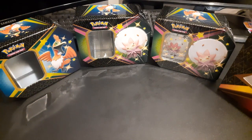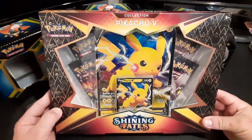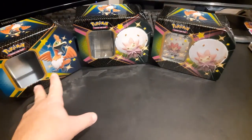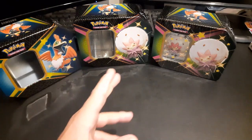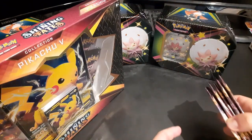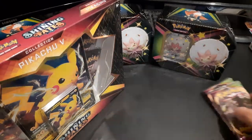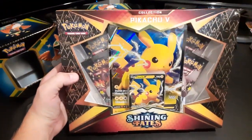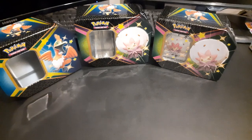Welcome back team, it's Will here. We're back for a specific reason — we're going to be opening more Shining Fates, and today we've got a special Pikachu V Shining Fates box. We've done the Eldegoss tins so far, and we have another Eldegoss tin video coming this week, so stay tuned. If we don't get anything decent, we've got five extra Vivid Voltage packs to open at the end. Let's get into the Pikachu V box with the giant Pikachu card promo.